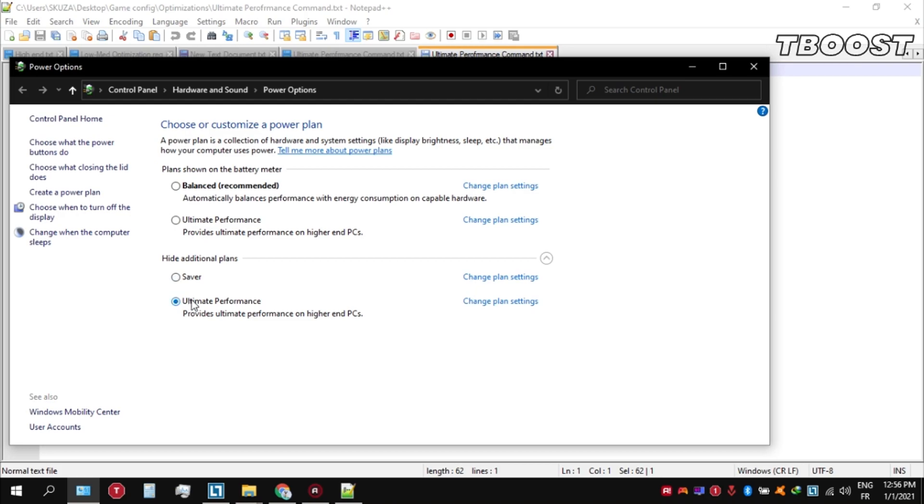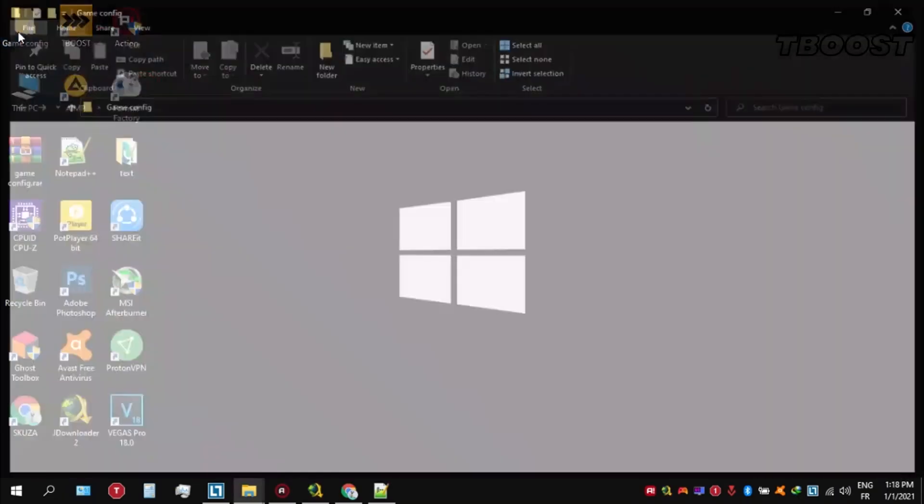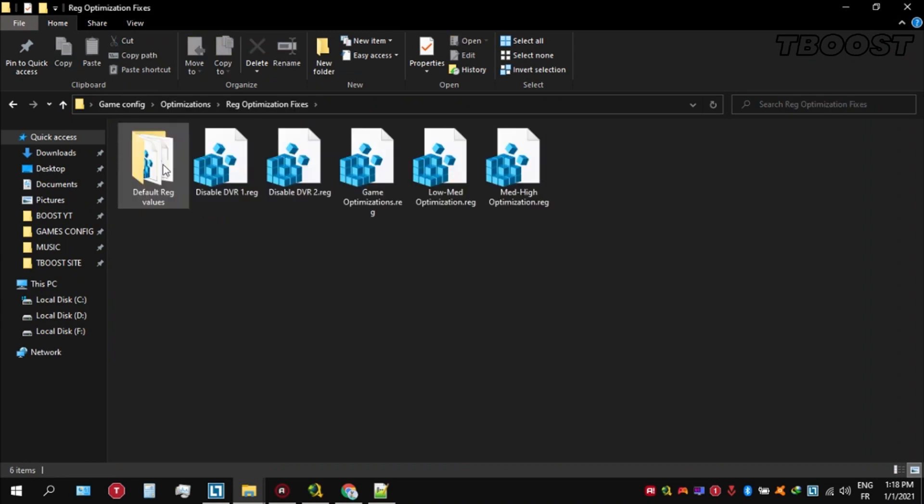Next we will be doing some optimizations that are going to be a lot easier to apply. Open the optimizations folder, then look for the registry optimization fixes folder. You will find a bunch of registry files and we are going to be applying them one by one.